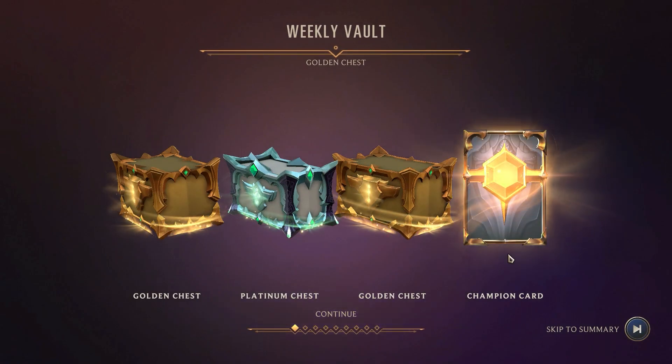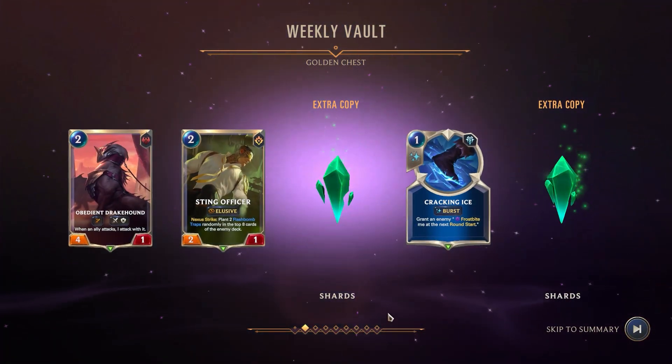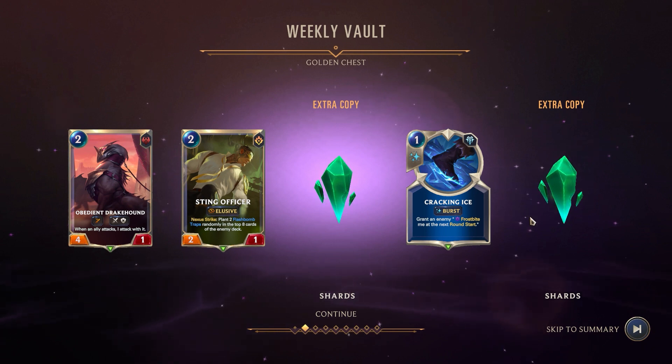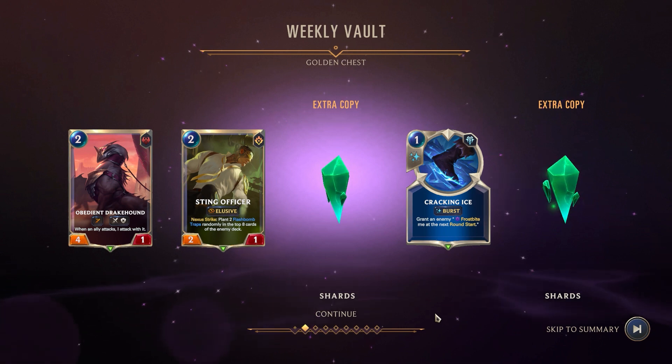Oh, it's a champion card — that's awesome. Let's go. First and foremost, the golden chest is open. What did we get? Extra copies, so we got a couple of shards there. Let's see — we got a Cracking Ice Burst card.